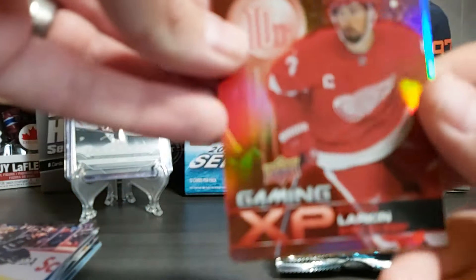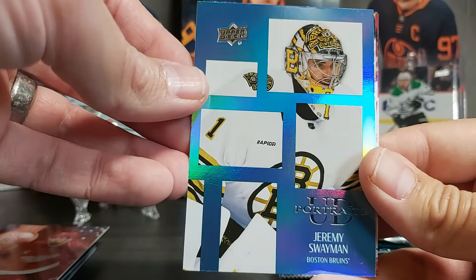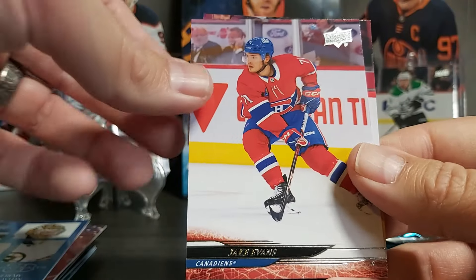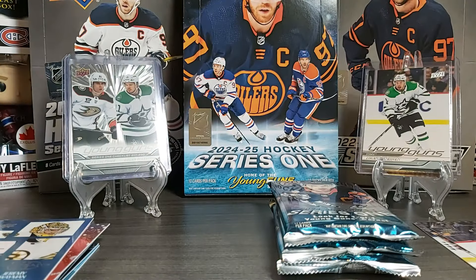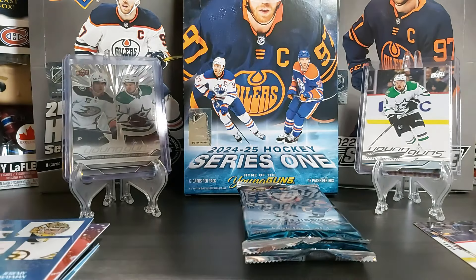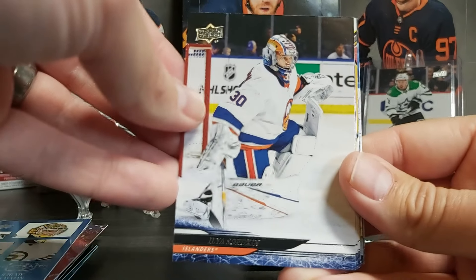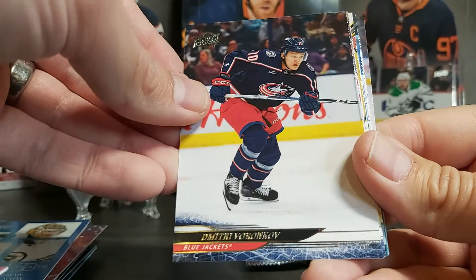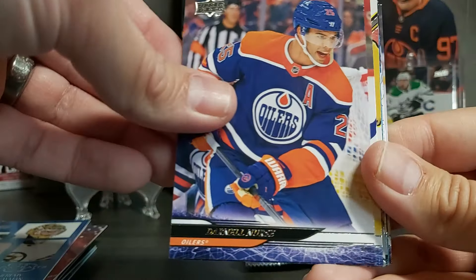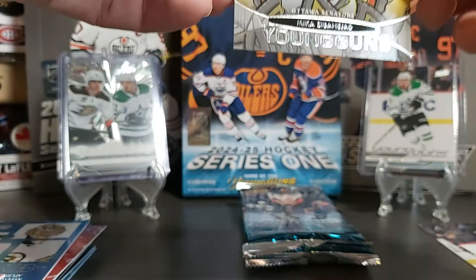Dylan Larkin Gaming SP, a nice Jeremy Swayman Portrait — beautiful — Mathieu Poitras second year, Nico Hischier, Jake Evans for the Habs, Tyson Foerster second year — actually maybe third year, I saw his rookie card recently. Three packs left — Ilya Sorokin. We've got pretty much everything we could from this box. Dmitri Voronkov, Darnell Nurse, Brayden Hagel. We have a Young Gun Renewed of Mika Zibanejad — really nice looking.